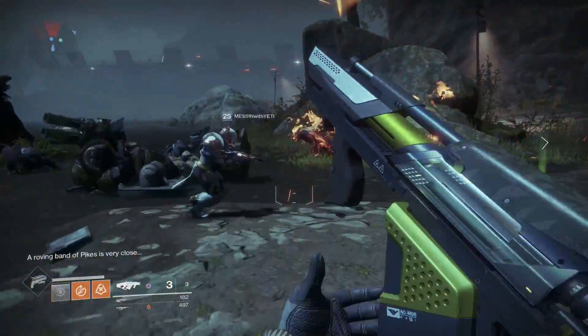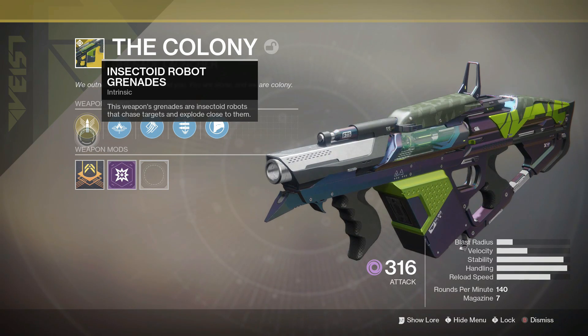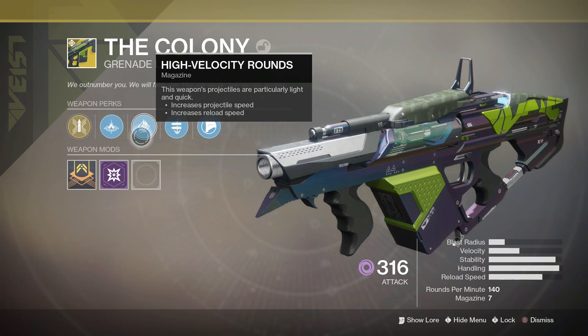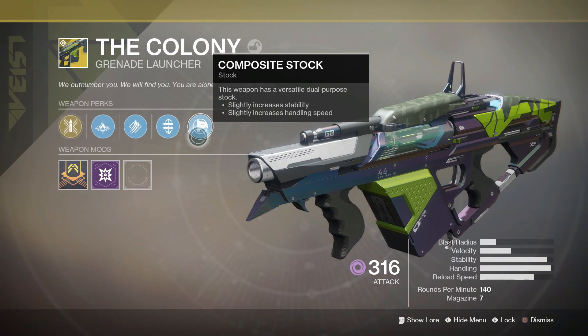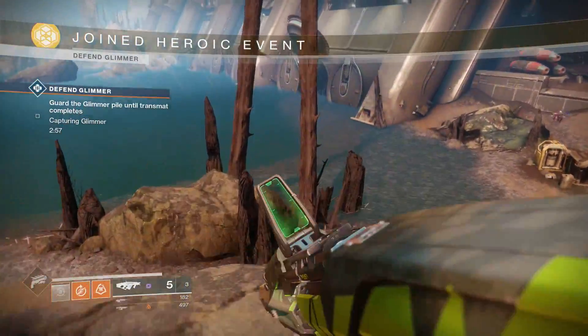It has two main exotic perks. The first is called Insectoid Robot Grenades — this weapon's grenades are insectoid robots that chase targets and explode close to them, which is extremely effective. The second perk is called Serve the Colony — insectoid robot grenades quickly repopulate the magazine from reserves while The Colony is unequipped. These two perks are absolutely beautiful in combination, especially in PvE.